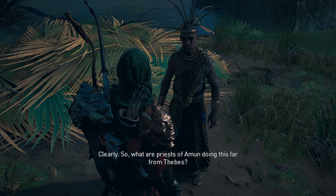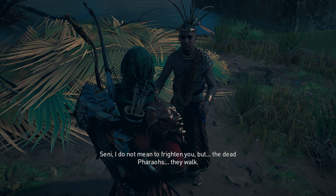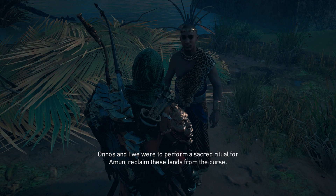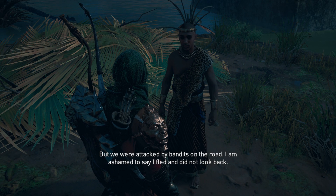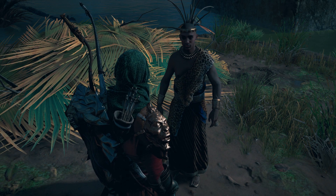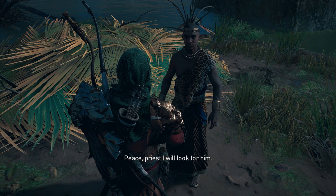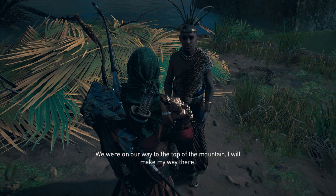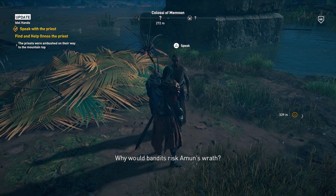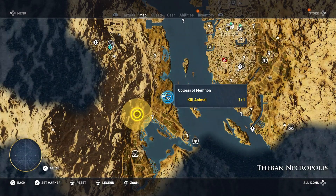'So, what are priests of Amun doing this far from Thebes?' 'Sene, I do not mean to frighten you, but... the dead pharaohs... they walk.' 'So I have heard.' 'Onos and I were to perform a sacred ritual for Amun. Reclaim these lands from the curse. But we were attacked by bandits on the road. I am ashamed to say I fled and did not look back.' 'You left him? Do you think they killed Onos?' 'Amun's blooms, they killed Onos! He is a priest. I will look for him.' 'We were on our way to the top of the mountain. I will make my way there.' 'Amun's grace, he lives. Stay strong, Onos.' Okay, find and help Onos the priest — and I think we're good to read this quest now.